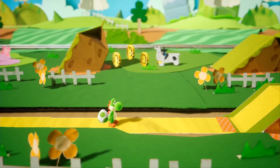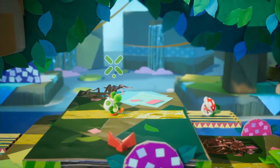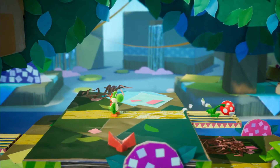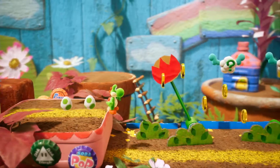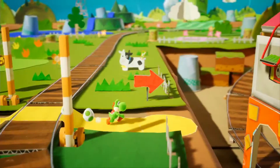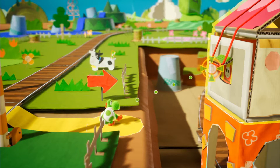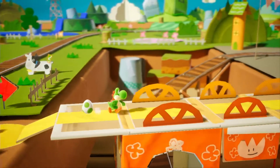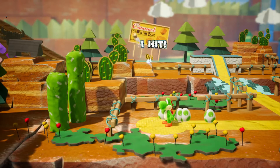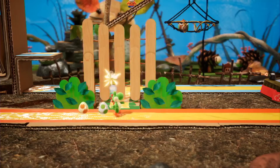Don't let those eggs go to waste — simply aim and throw. Hit a dead end? Toss an egg — that's the ticket. Target things in the background or the foreground; you never know, you may open a path, flip the course, or uncover a secret.